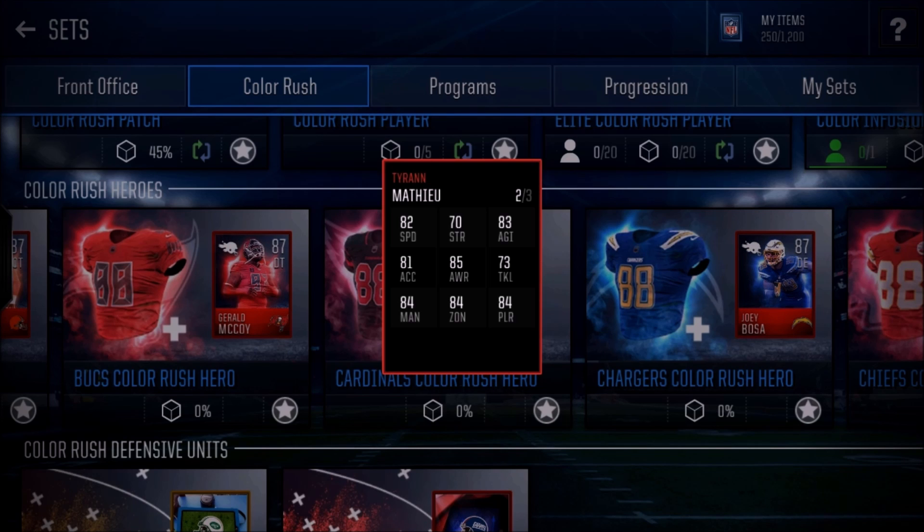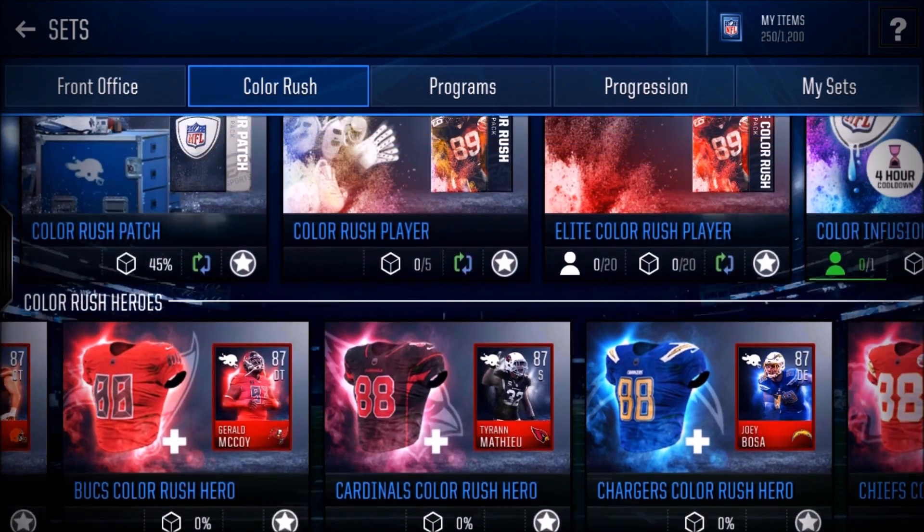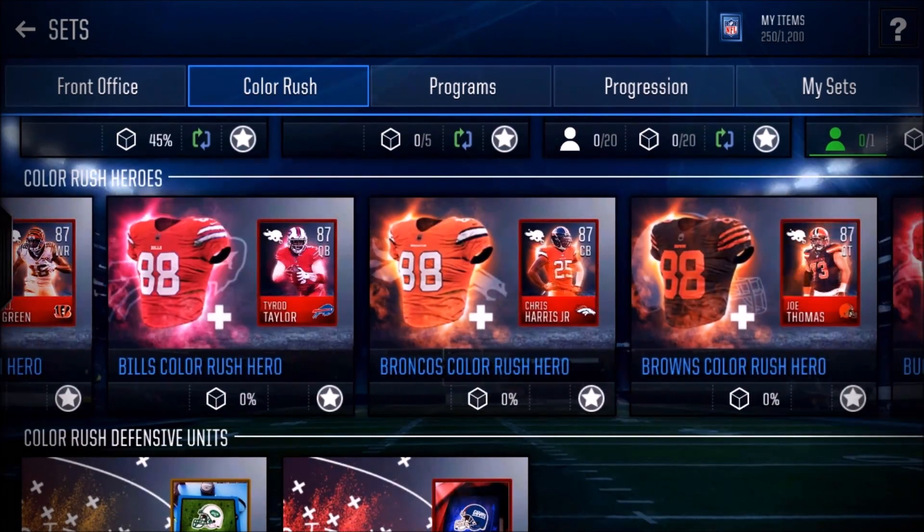Tyrann Mathieu is the only safety. He's got some really good stats — 84 man, 84 zone, 82 speed, 81 acceleration. But again, he's not a card where I would say you have to pick him up. I feel like there will definitely be cards that outmatch this one. Not bad, but I don't think I would pick him up unless you really want that Cardinals jersey.